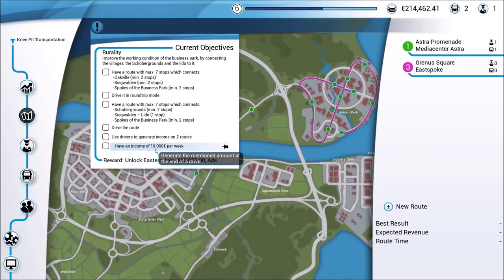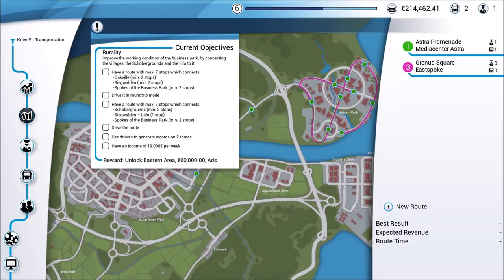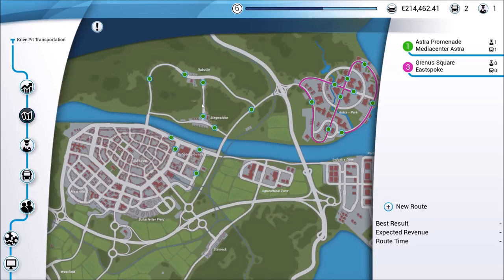Use drivers to generate income on two routes — that shouldn't be all that difficult. And have an income of $19,000 per week — that shouldn't be an issue because we've been well over that. Unless our income on these new stops goes down dramatically, it shouldn't be a problem. Since they don't show us any objectives related to purchasing new vehicles, it looks like we're going to be fine to do that on our own. Let's go ahead and head over to the bus garage.